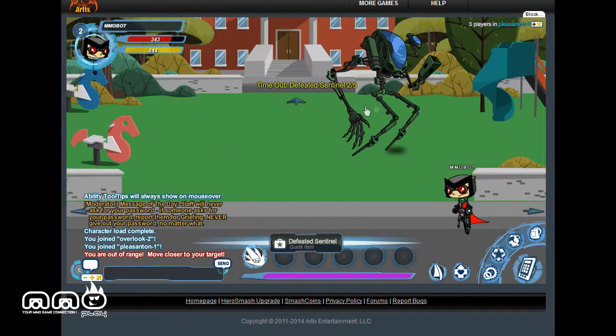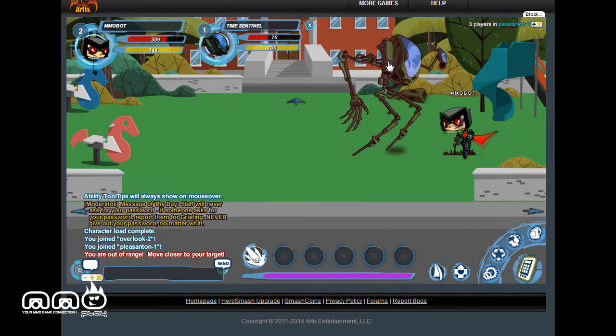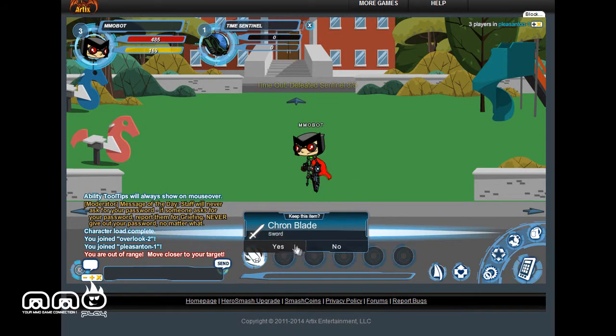I'll go kill him — you can see you get XP and we're also working on our quest objective. Kill time is pretty reasonable, not too fast. We got an item — let's go see that item.